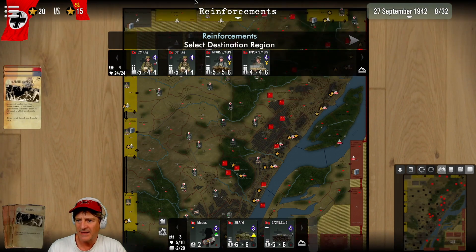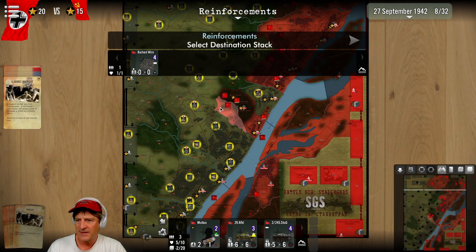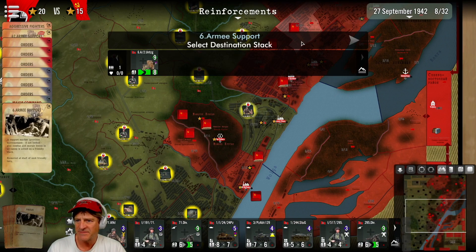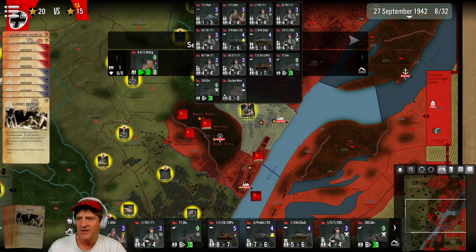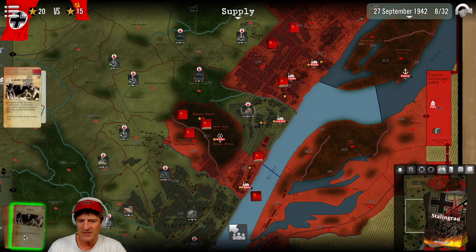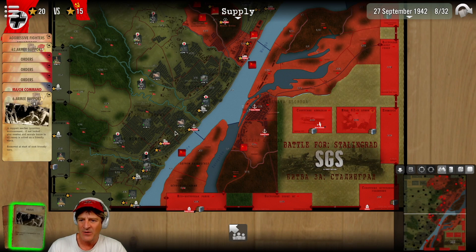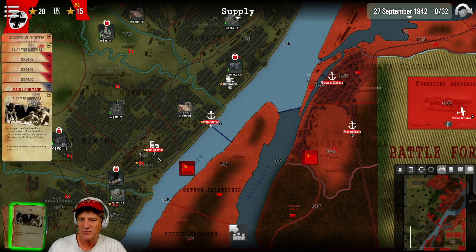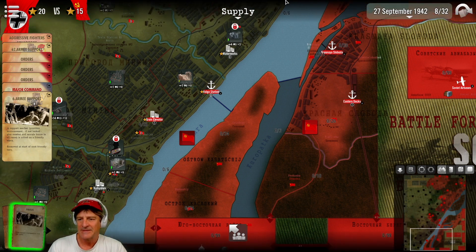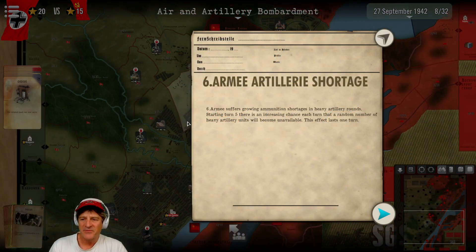We can give some supply to the Sixth Army — we'll do that. Reinforcements here, nice. We don't want to bring them in up here — we'll bring them in right there. We want to put barbed wire down by the water to help reinforce that defensive position. Sixth Army support stack goes to this group because we're going to launch a massive assault on Mamiyev Kurgan now — it is time, our second attack. We've activated basically three zones.